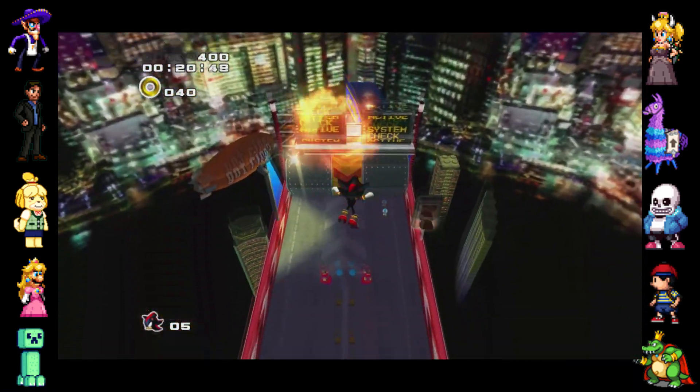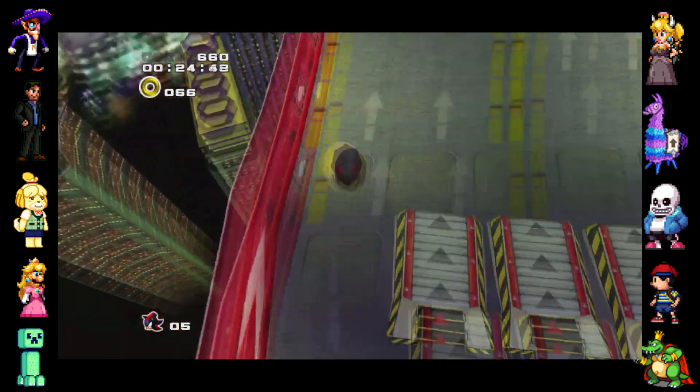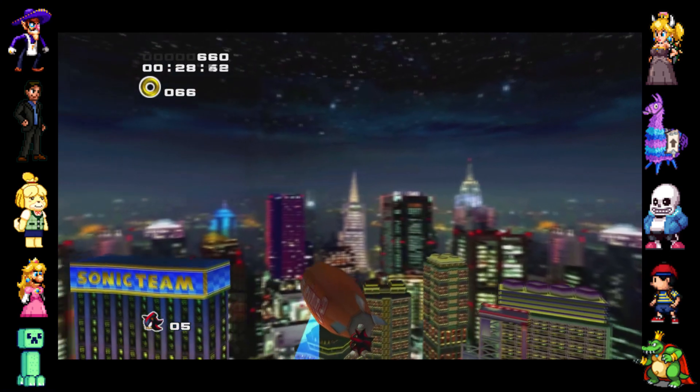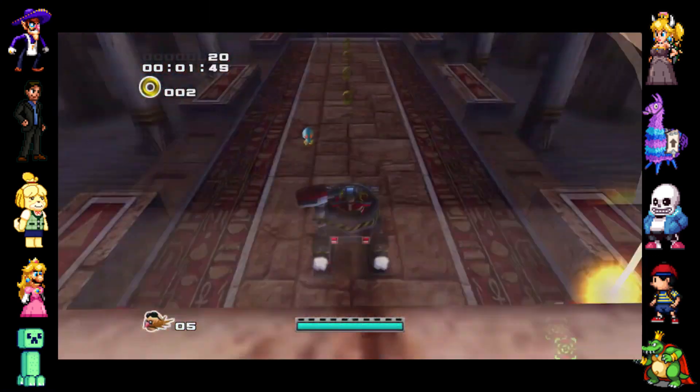Another reference to Shadow the Hedgehog for the Nintendo GameCube is the military group introduced in this game's story, which is known by the name G-U-N, or Gun — a reference to Shadow the Hedgehog's infamous use of guns in Shadow the Hedgehog.